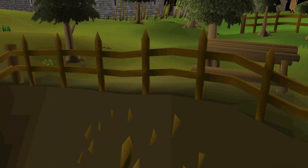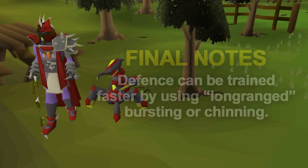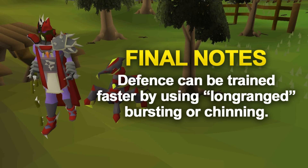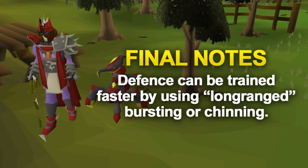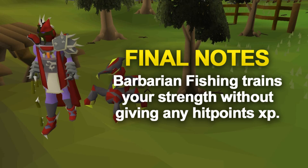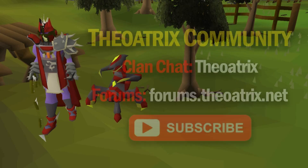That's my 1-99 melee combat training guide. A couple of final notes: you can train your defense using long range on Chinchompas or using ancient magics on defensive casting, and this actually gives more experience per hour in defense than using melee. Also, strength can be trained at Barbarian Fishing without training your hit points at all.